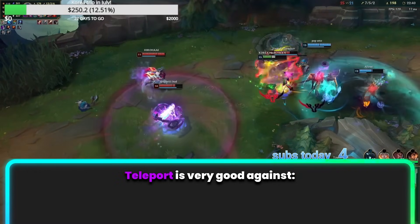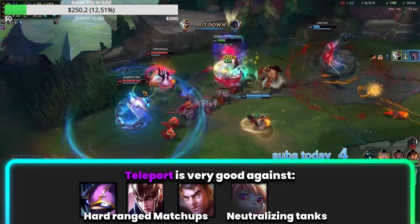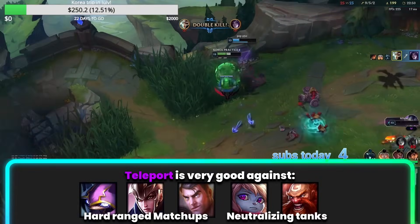So to overcome this we take Teleport to stay even and get out of precarious wave states. This is usually very good in hard ranged matchups such as Quinn and Jayce, or into neutralizing tanks such as Poppy and Gragas. These are pretty much the only options I take for summoner spells, so let's move on to the runes.